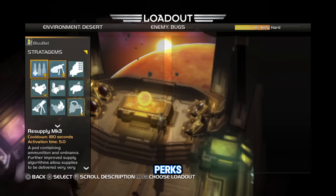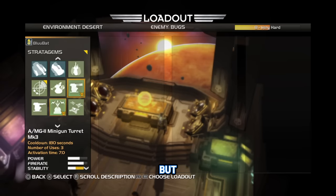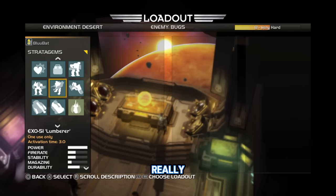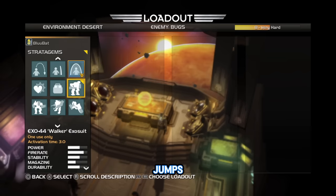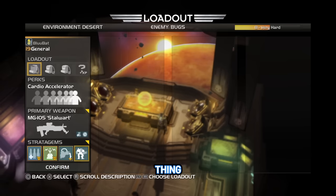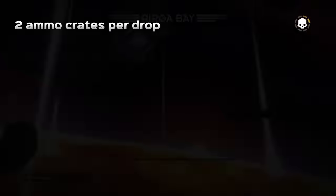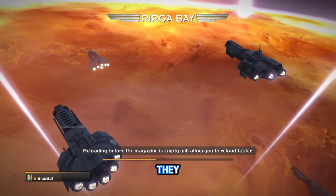I do kind of wish they would bring some of the perks from the first game to the second game. I mean, they already did — they put them in the boosters. But some of them are really nice. Like, there was one that reduced your cooldowns for your stratagems, and another one I ran all the time where you just ran faster — it was really good. Another thing: supply drops weren't team-wide. You actually had to equip them in your stratagems. You only got two. I kind of preferred it that way, but I understand why they changed it.